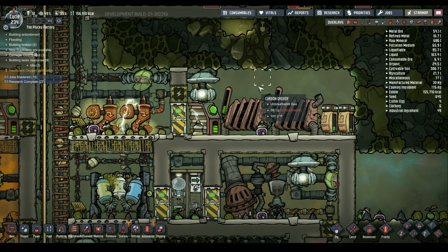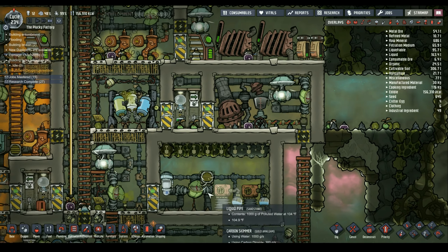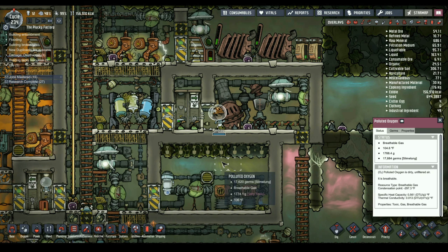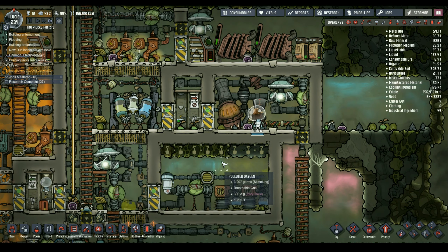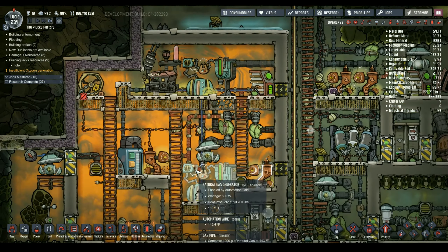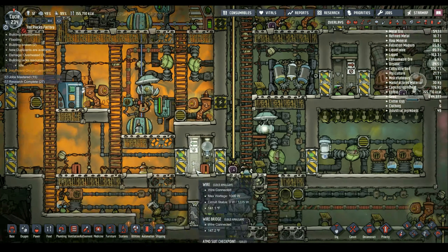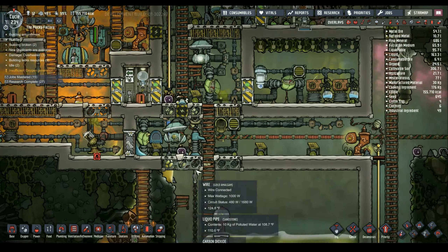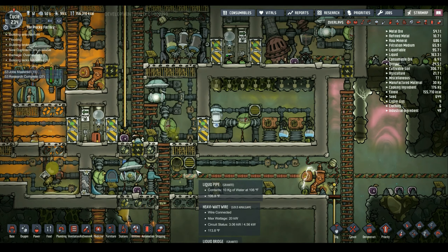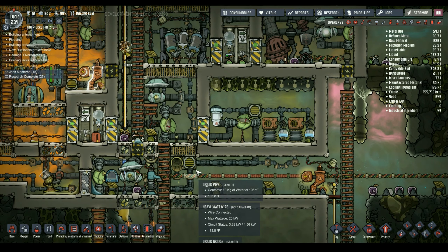All this CO2 coming from various different places - carbon dioxide. And we're getting our petroleum back up again and stored. Good. That thing running as a generator. This should be getting a continuous resupplying of water. Doesn't necessarily mean it is, but it should be.